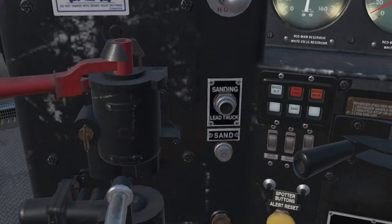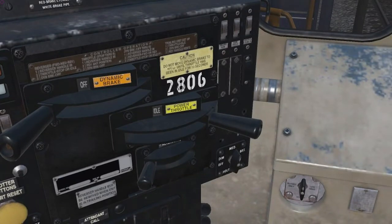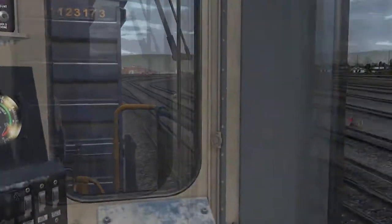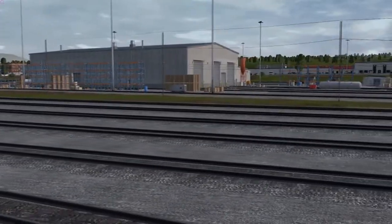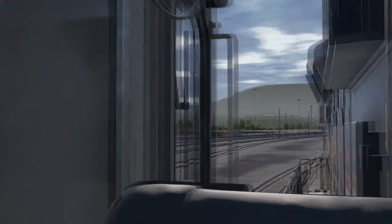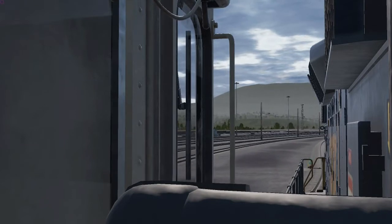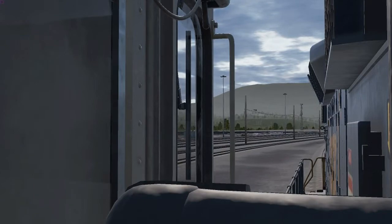Ease up on the air brakes, just one notch, and we're off. Open up the window — there's the building we're going to deliver to, the building that needs some goods out of our boxcars.